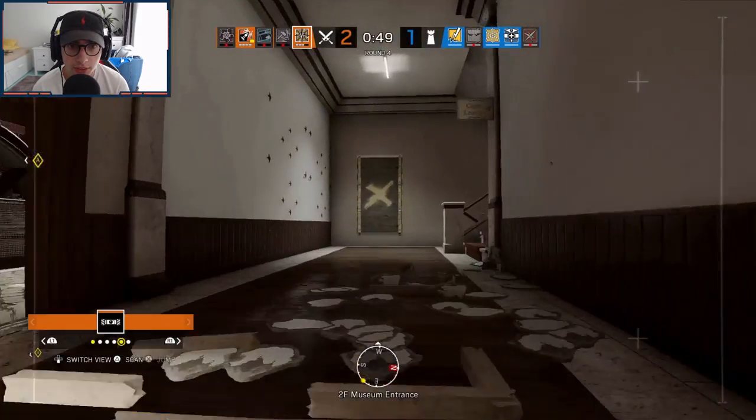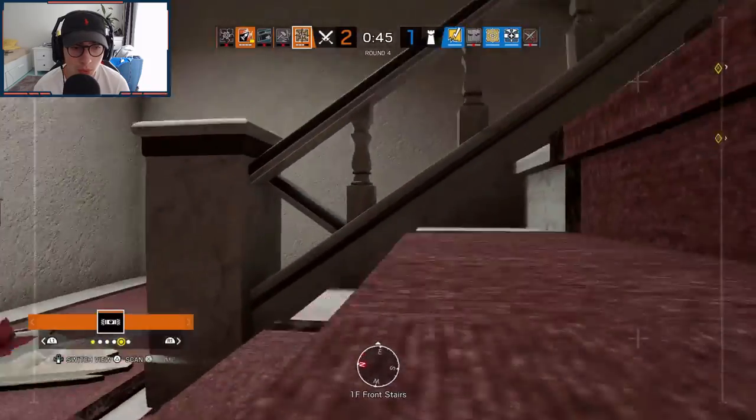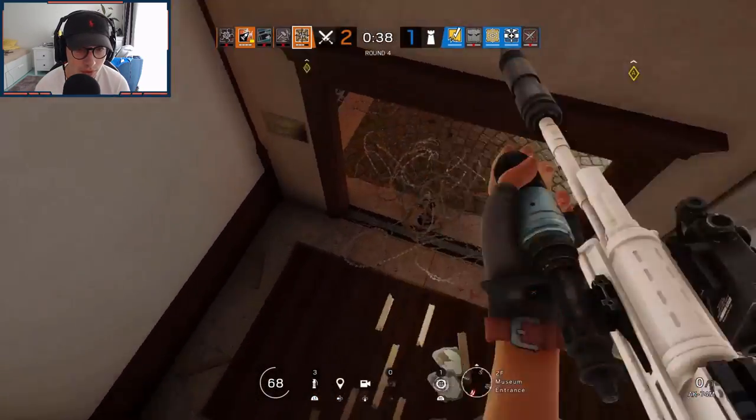Alright, I'm about to drop this hatch and I have to be careful about the stairs. People always roam deep here — whenever they hear you drop the hatch, they rotate up. So you gotta drone the whole stairs. That happens so often and people don't actually do that.